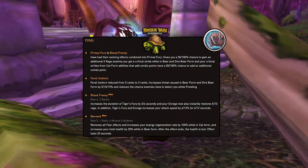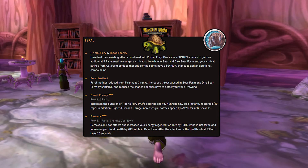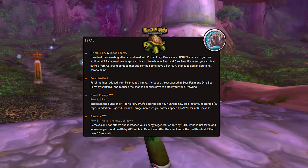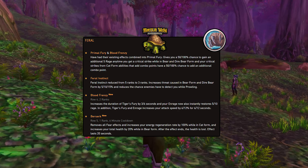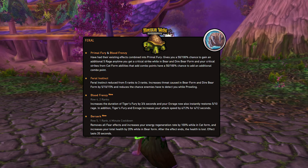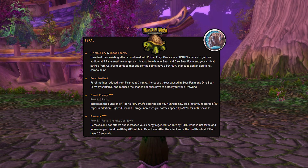For Feral you have Primal Fury and Blood Fencing, which have had a slight rework. You have Feral Instinct, also a slight rework and down from 5 ranks to 3 ranks, giving you 2 talent points to spend elsewhere — for example on the new talent Blood Frenzy. Blood Frenzy increases the duration of Tiger's Fury by 3 or 6 seconds, and your Enrage now also instantly restores 5 or 10 Rage. Tiger's Fury and Enrage also increase your attack speed by 6 or 12% for 6 or 12 seconds, based on Rank 1 or Rank 2. There's also a brand new talent called Rhys Berserk, which removes all Fear effects, increases your Energy Regen Rate by 100% while in Cat Form, and increases your Total Health by 20% while in Bear Form — after the effect ends, that health is lost. This lasts for 20 seconds.